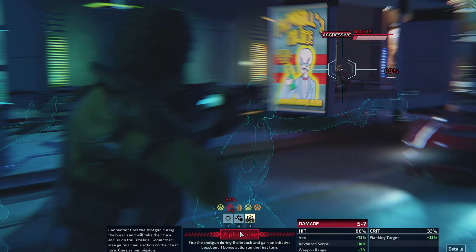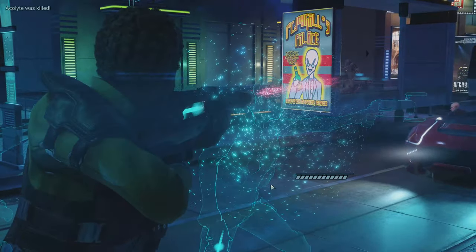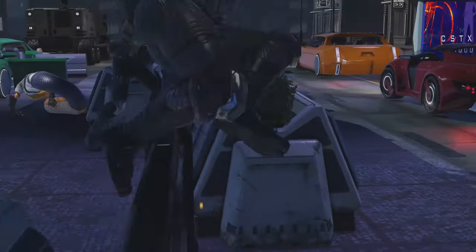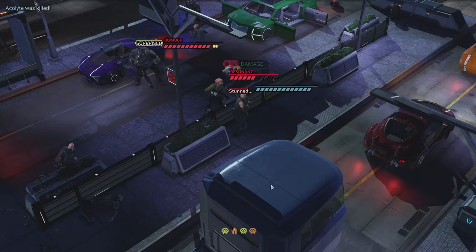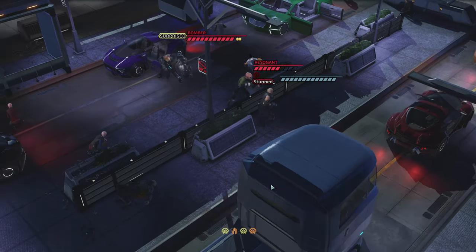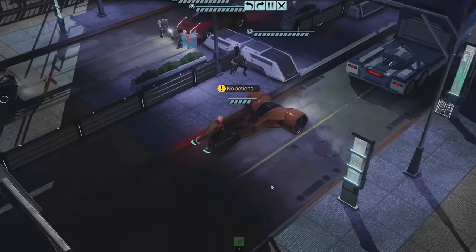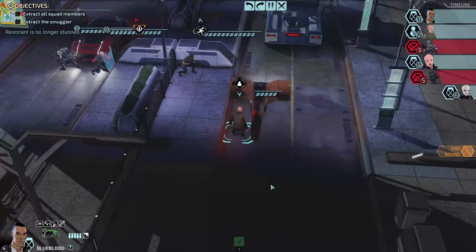Let's do Half Strike. Okay — stun resonant, that's good. So we killed the two aggressive ones. There's the VIP — protect and escort to the evac, yeah, and it shouldn't be next to a car.